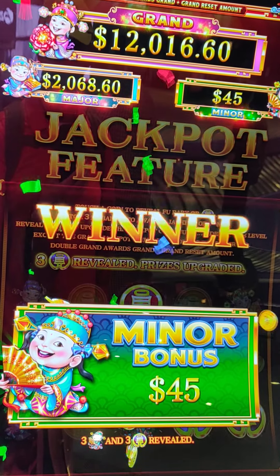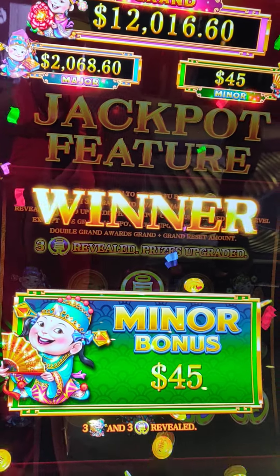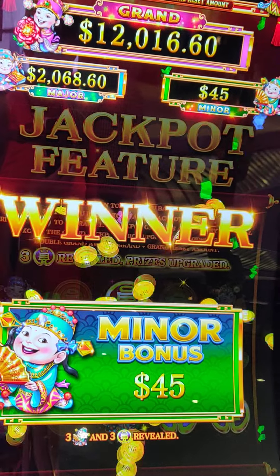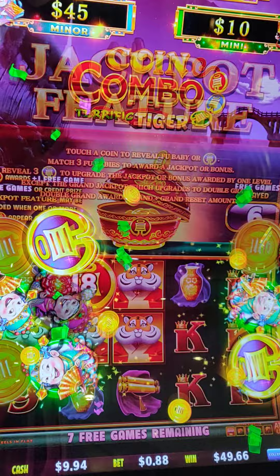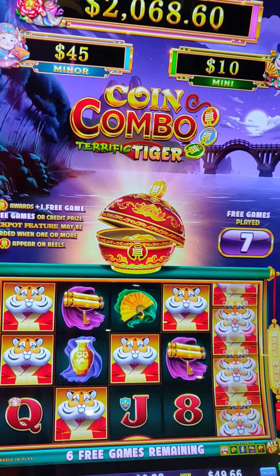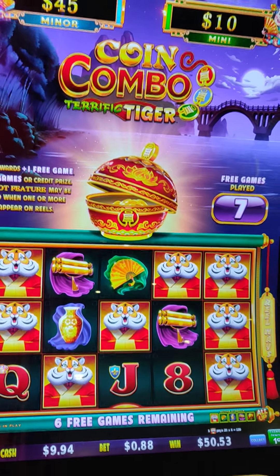I'll be just happy to get it. Good luck. This is the very first thing I've done — put a $20 in and played $10 so far. So far we've won $49, so definitely ahead of the ball game. Tony the Tiger. Here we go. We still have six games remaining, so that's cool.